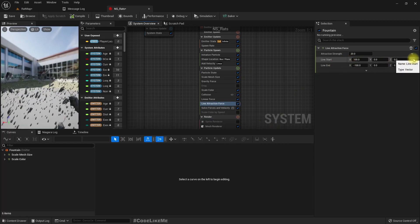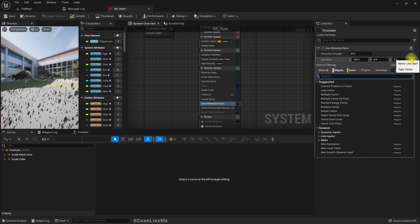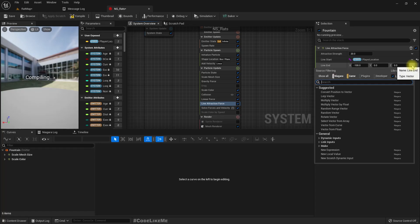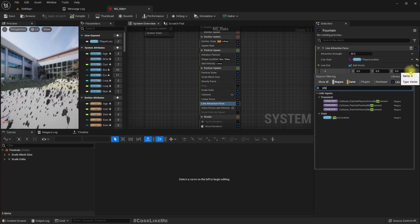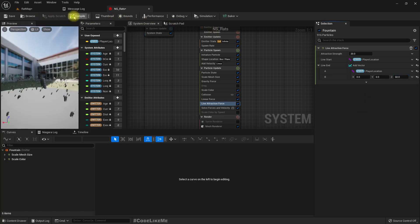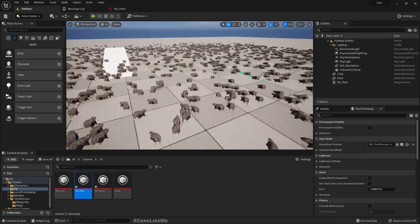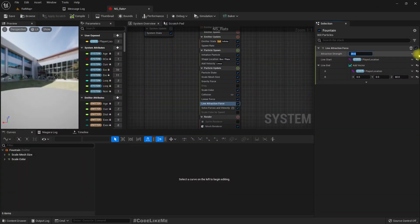So as the line start, I'll use player location. And as the line end, let's add a vector to this one and use player location. And it may be 80 or 60 to that. Now you don't see any difference with this value.